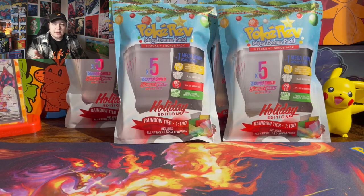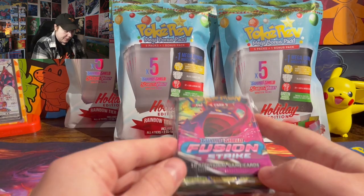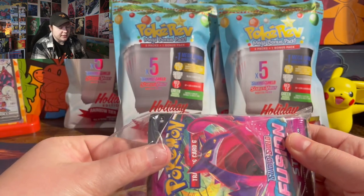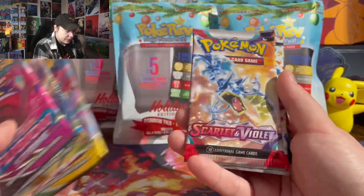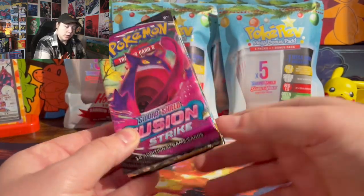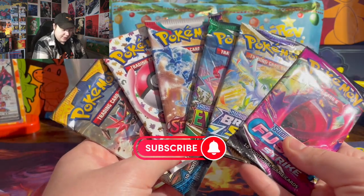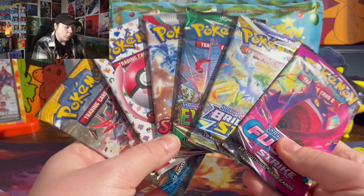I know that I usually post on Saturdays. I'm going to try to get this video up on Thursday and try to do two videos a week for the rest of the year, which is only like three more weeks, but I just wanted to get as many videos out as possible. For today's giveaway, I'm going to do my own version of the red tier — Fusion Strike, Brilliant Stars, Evolving Skies, Scarlet Violet Base, 151, and a Sun and Moon Base set. To enter: be subscribed, leave a like, and leave a comment. A winner will be announced in the next video.